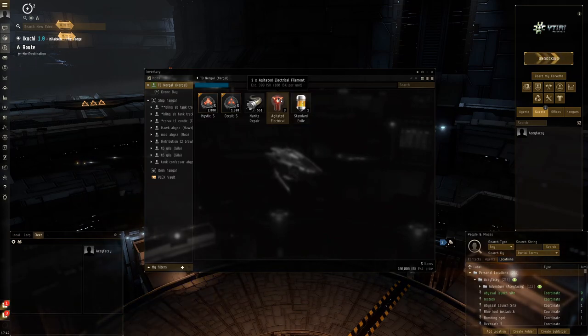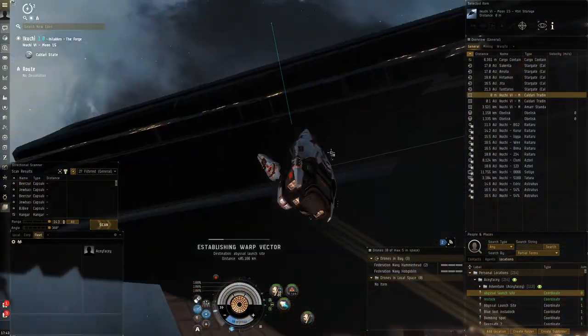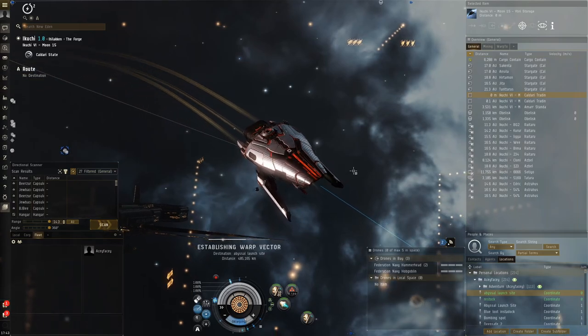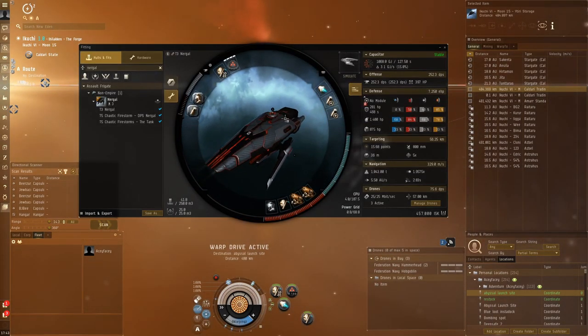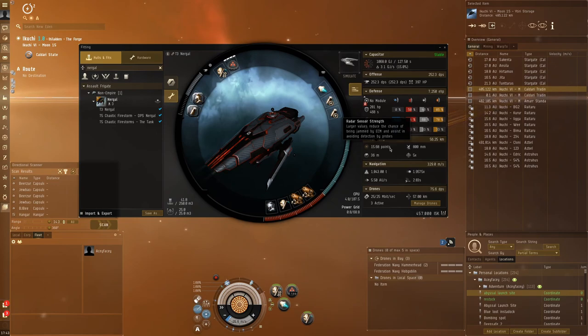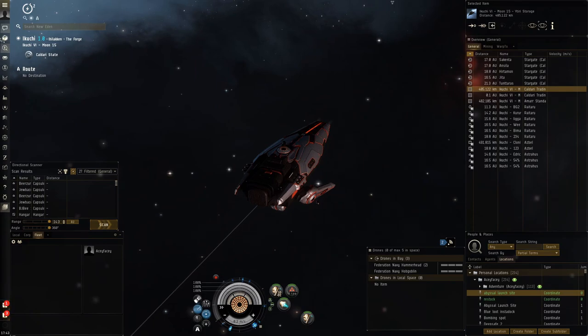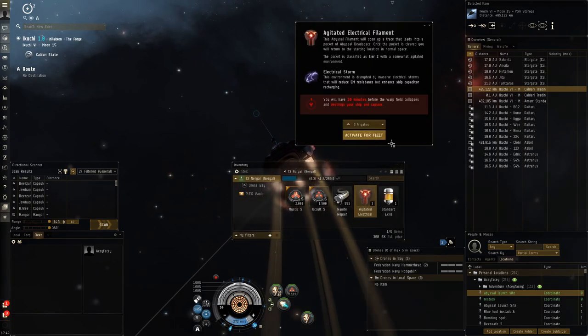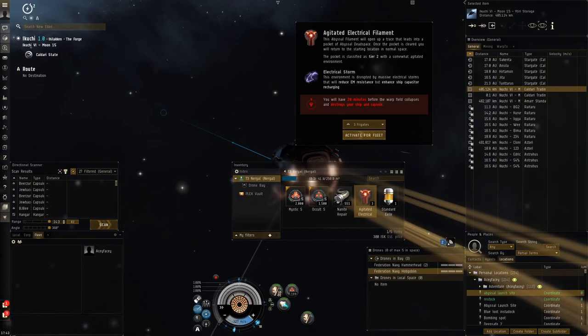There are two filament types I was considering: electrical and firestorm. Firestorm would be favorable because disintegrators do thermal damage and enemy ships have reduced thermal resistance in firestorm. However, since this ship fights up close, neuts are going to be very effective on a frigate — frigates don't have strong capacitors. So I've got dual cap batteries for neuting resistance, and doing electrical gives us even more capacitor, so I'm going to start with electrical to play it safe.